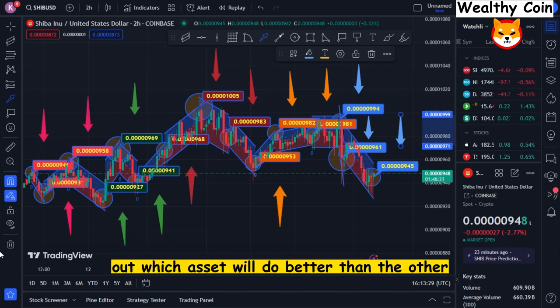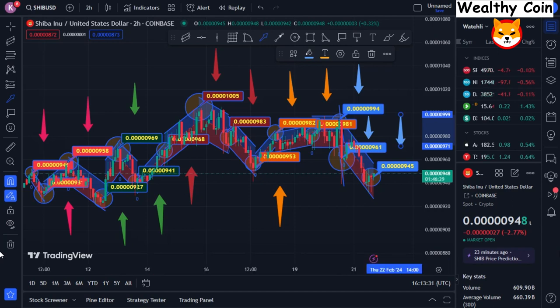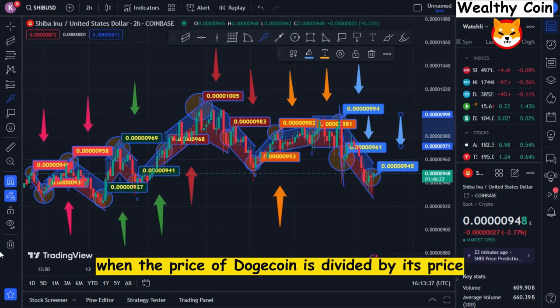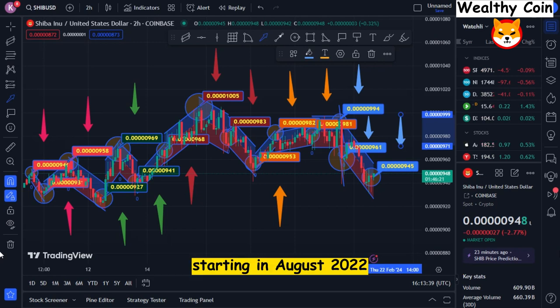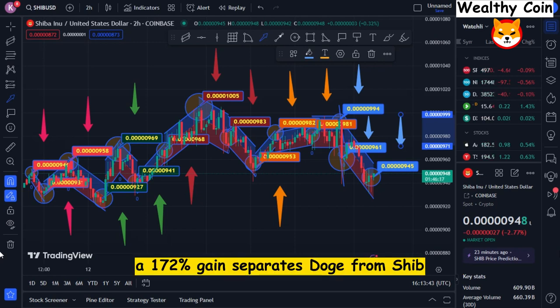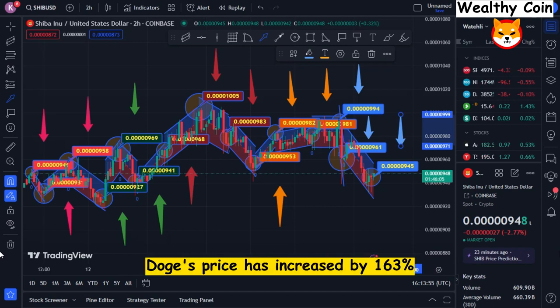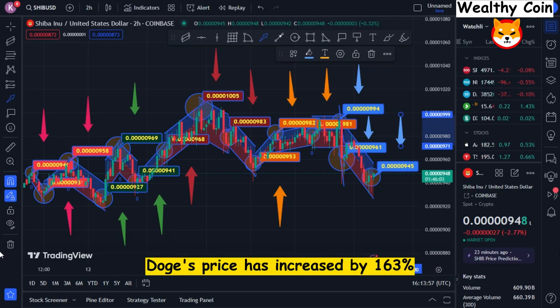When comparing the two assets, Dogecoin clearly outperforms Shiba Inu when the price of Dogecoin is divided by SHIB's price. Starting in August 2022, a 172% gain separates Doge from SHIB. By analyzing each asset separately, investors can verify this: in comparison to SHIB's 50% upswing since August, Doge's price has increased by 163%.